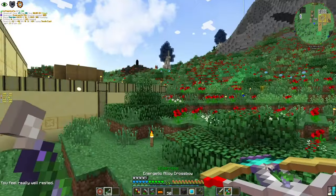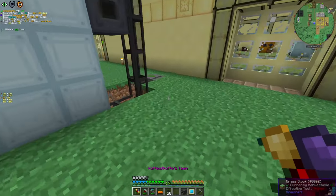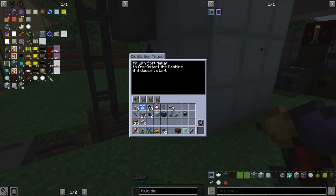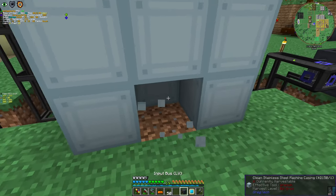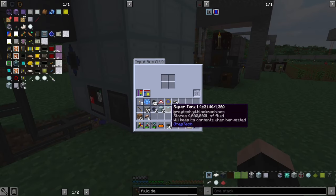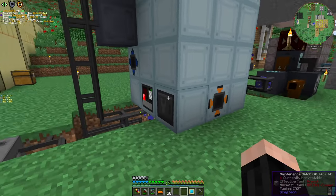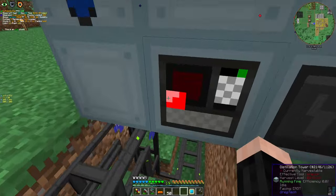We have an input hatch. Now, voiding modes — void access items, void nothing. I don't think we need the machine controller now because it has void nothing. And the second one — of course, power loss. I forgot that part.